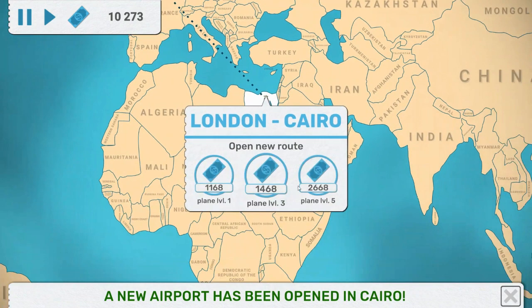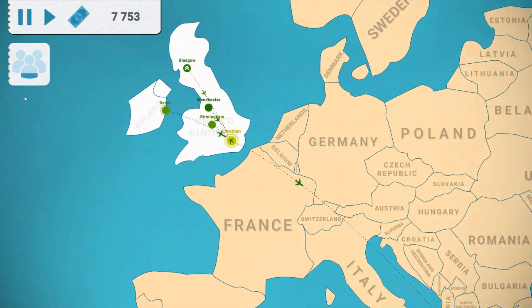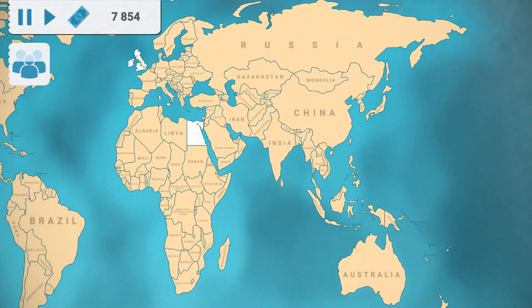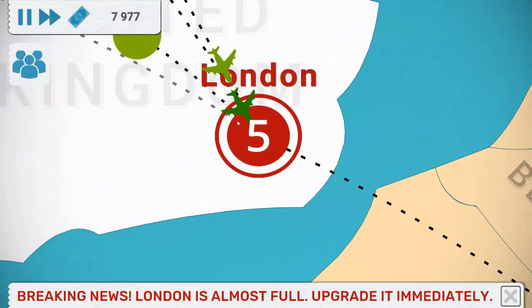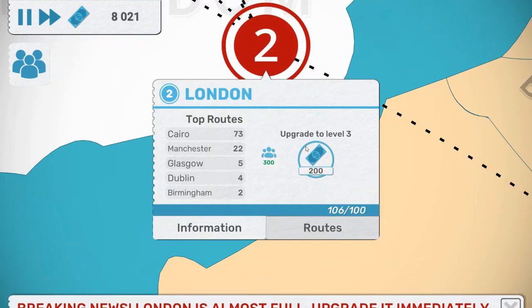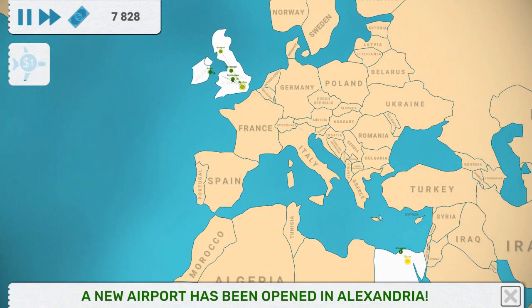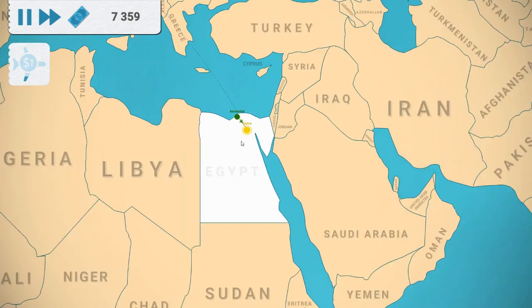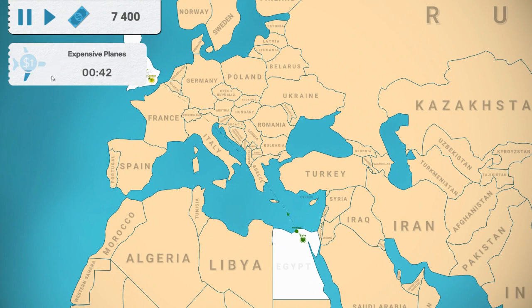Cairo to London is going to be our main route, and we're going to get a level 5 plane over there. It looks like Cairo is where people want to go, so we'll connect Alexandria up as well since it's right there. I'm going to wait until the expensive plane event ends before unlocking a few more countries.